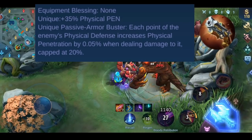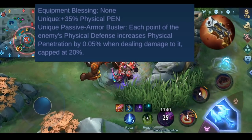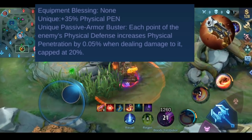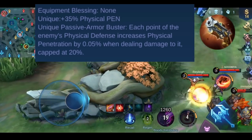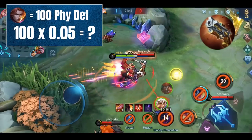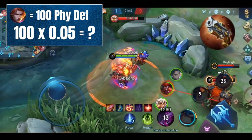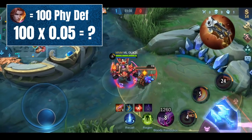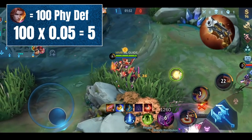Malefic Roar also has an effect called Armour Buster: each physical defense point from your enemy increases the physical penetration by 0.05% when you deal damage to that target, capped at 20%. Quick math test: when the enemy has 100 physical defense, how much does the physical penetration increase? Exactly — it's increased by 5%.